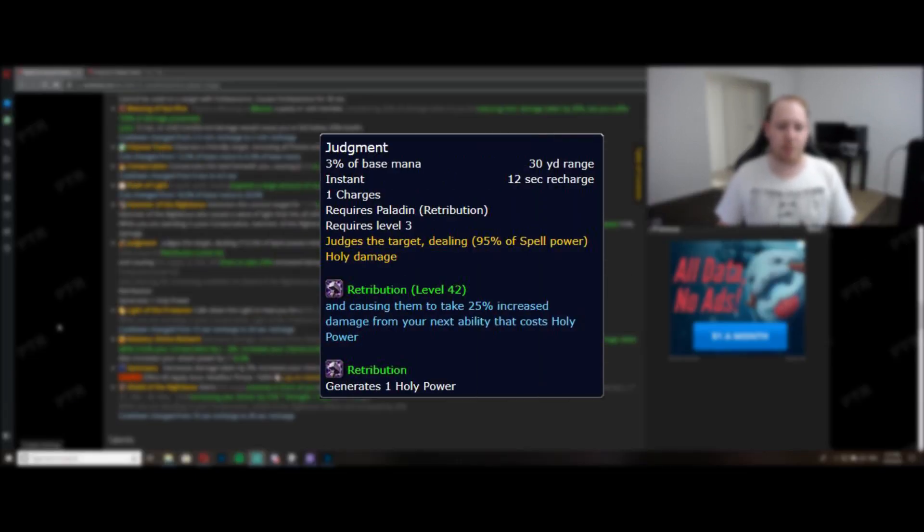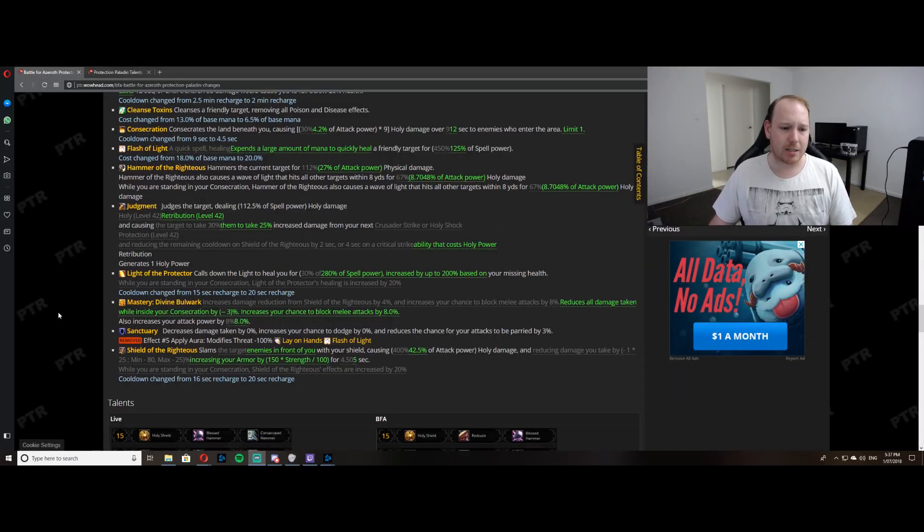One important change is coming to your Judgment. Previously, Judgment increased the damage of your next Crusader Strike and Holy Shock, and reduced the remaining cooldown of Shield of the Righteous. Now it no longer reduces the cooldown of Shield of the Righteous, and instead increases the damage dealt by any ability that uses Holy Power.